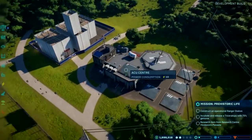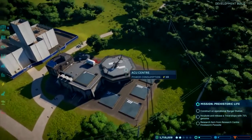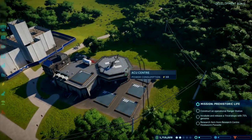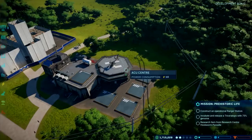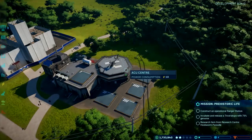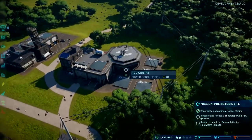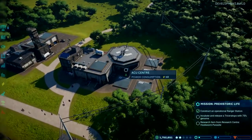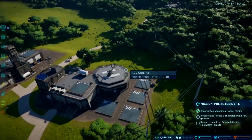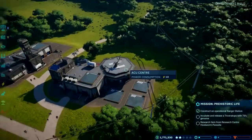Additionally, on some buildings you'll have a number of upgrade slots - you can see five on the ACU centre. You can purchase components to put in there and they will augment the efficiency of that building - making your ACU team better at tranquilizing dinosaurs automatically, or allowing more tasks at once. The power station has upgrades for output, cost and management. That's a really important way to maximize the usefulness of each building, but it also has implications for how much power is drawn on your system and how much money you're spending.